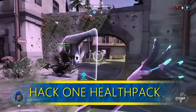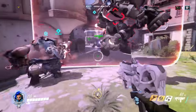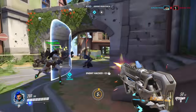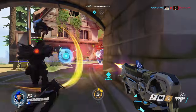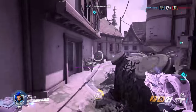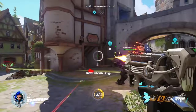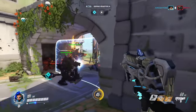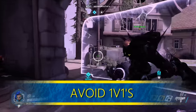Hack one health pack. I know some Sombras like to hack every health pack, even the ones in the enemy spawns, but I prefer a more aggressive style and saving the hacks for enemies. With her eight-second cooldown on hack instead of 12, this rule could be bent a bit, but in general I prefer to save hacks for enemies. The one health pack you do hack should be the one that's easily accessible for your team — don't bother with the big health pack that's too far away. Remember, the more they use the actual health packs, the faster you get your EMP.